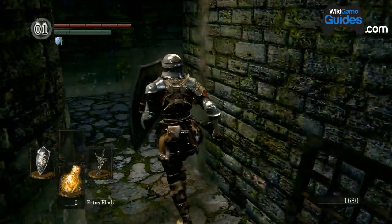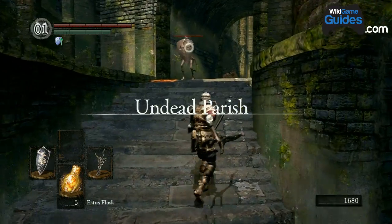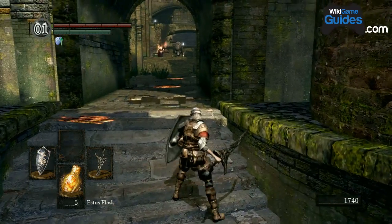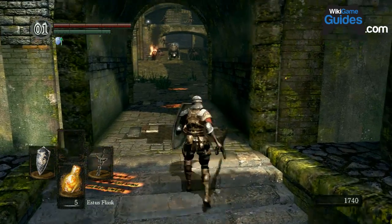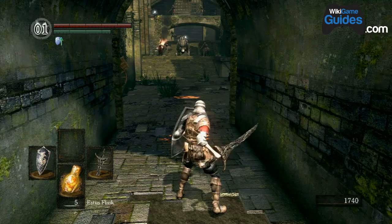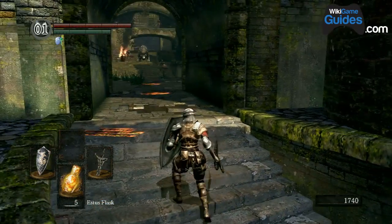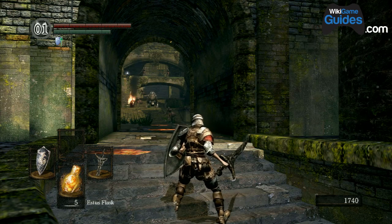Don't go up those stairs to your left — there's the Undead Parish. At the top of those stairs is another one of those black knights. Black knights are very strong, and I would not recommend going after them unless that's your goal for this section. For the most part, the black knights spread throughout the game are avoidable.